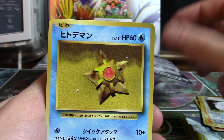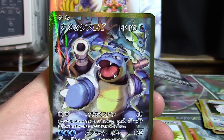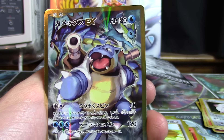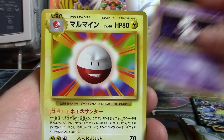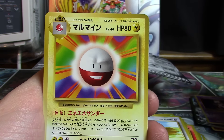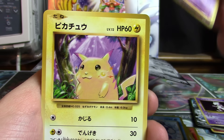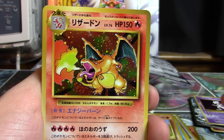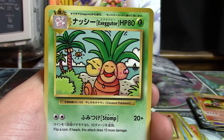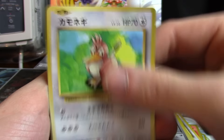We've got Ghastly, Kakuna, Staryu, Magnemite, Nidoran, Doduo, Blastoise EX Full Art, Mewtwo — oh yeah, I almost didn't separate that one out — Electrode, Nidorino, Poliwhirl, Drowzy, Pikachu, Poliwag, Growlithe, Onyx, Charizard, Exeggutor, Professor Oak hint, and Farfetch'd.